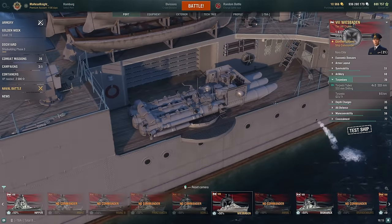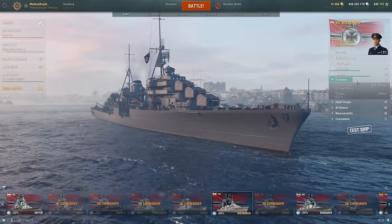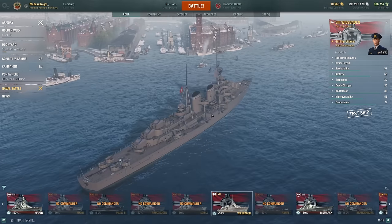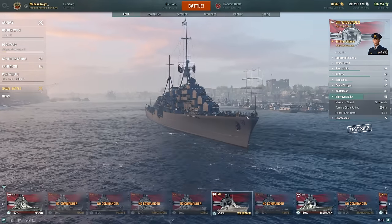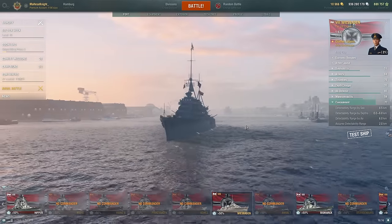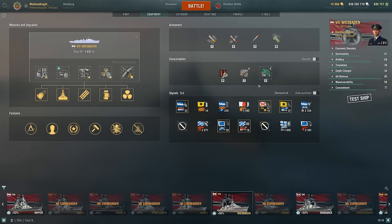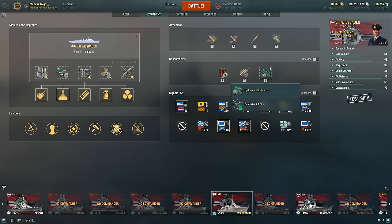Torpedoes are quite interesting — you get a 68-second reload, which is quite fast. Six torps per side, 14k damage each, 65 knots, 1.3 kilometers detection. Depth charges are ship base, 2.4k. Manoeuvrability is 33.6 knots — sadly it goes quite slow. You do get better turning circle radius and rudder shift time. For concealment, you get 8.5km, which is quite good, making Top Grade Gunner less useful here. Importantly, this ship gets smoke screens — they last 69 seconds with a 158-second reload. They're German smokes, so they're pretty bad overall. You do not get a heal or a speed boost.